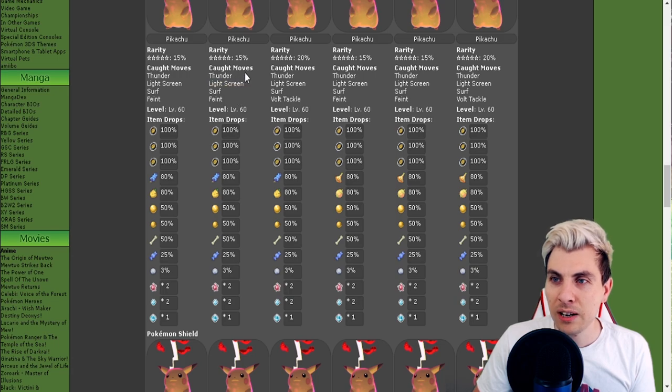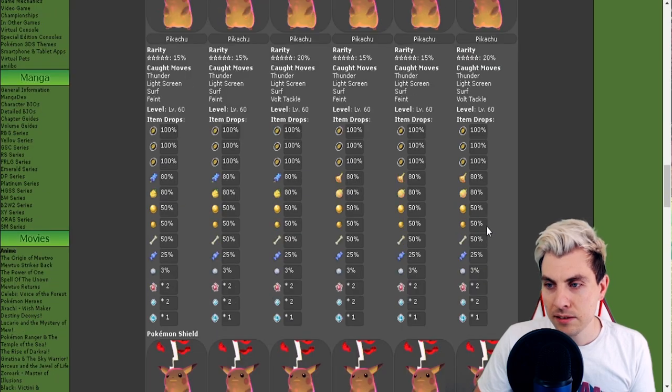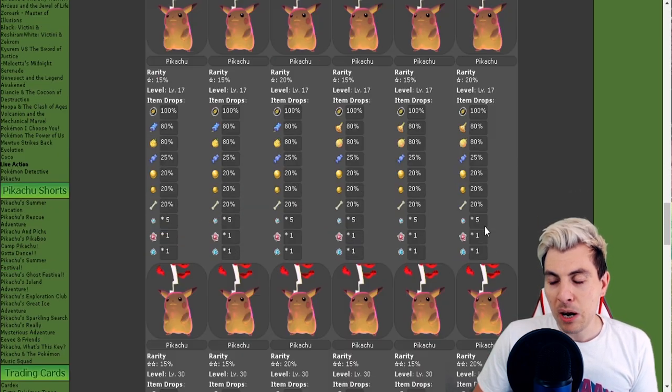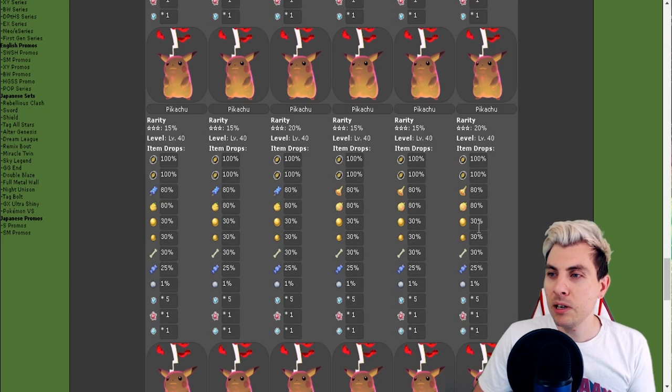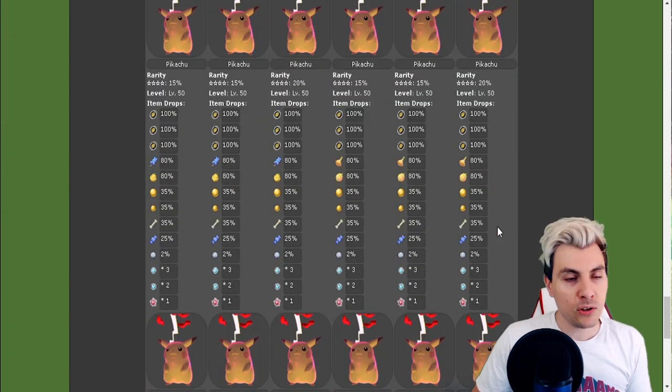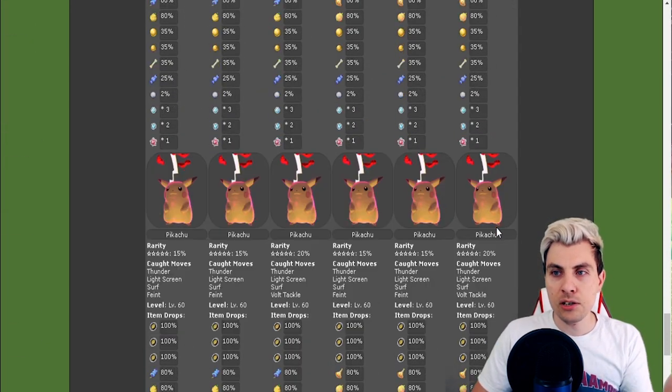The moves you're going to get on the five-star are Feint, Surf, Light Screen, and Thunder. The items aren't anything to write home about — nothing like a Light Ball, which would have been really nice — but we can't have everything.